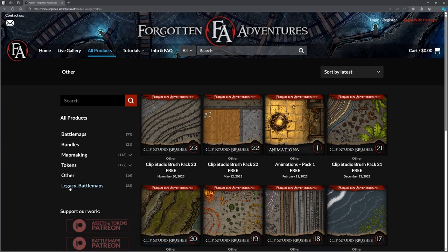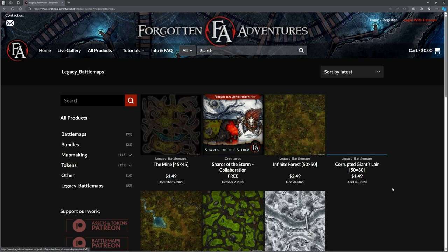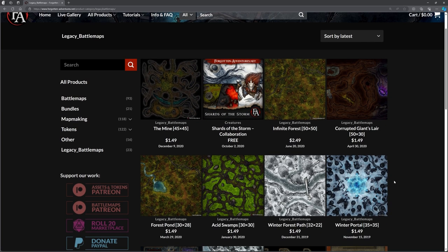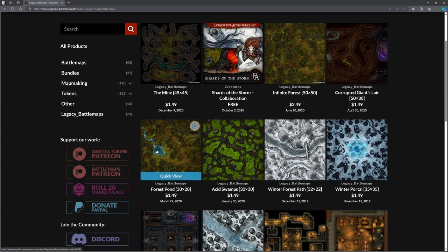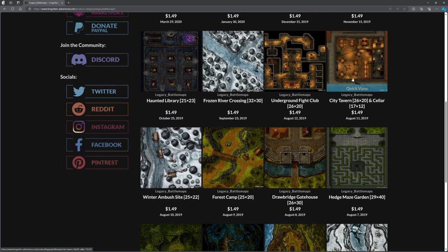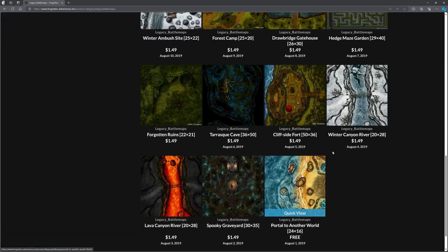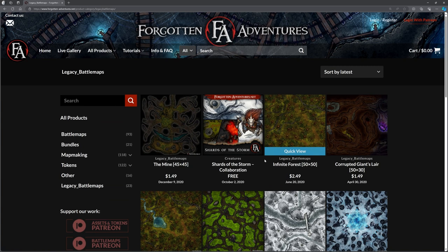There are also legacy battle maps — presumably ones they no longer support or have replaced with improved versions. There's a forest pond map — I'm not going to call it forest pond, I'll call it something else. Winter maps, underground fight club, city taverns — just loads of stuff. Though at this point I'm just browsing for my own entertainment rather than actually teaching you anything!